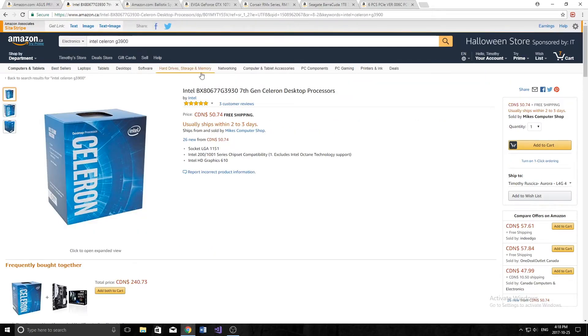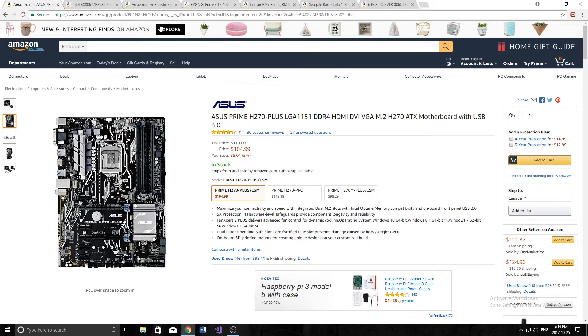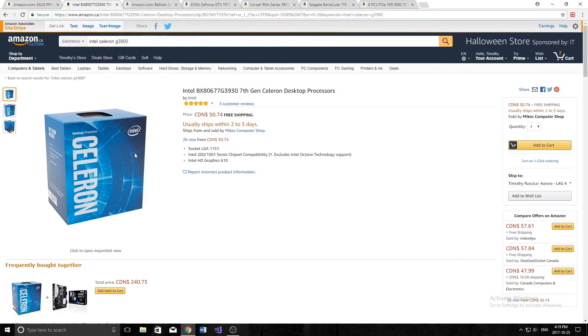The next thing we're going to look for is a processor. I just picked out the cheapest Intel Celeron processor I could find — it's a two-core processor, it does the job. You don't really need anything super great as long as it supports the amount of PCI lanes. Pretty much any Intel Celeron processor will work. If we're going to be using this LGA 1151 board, then we need a 6th gen or a 7th gen processor.